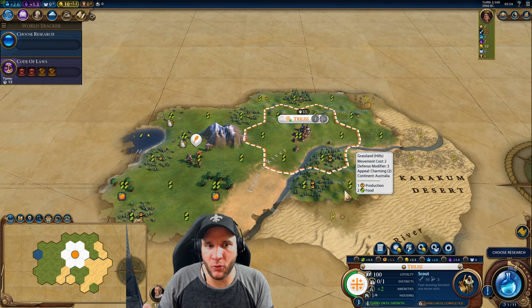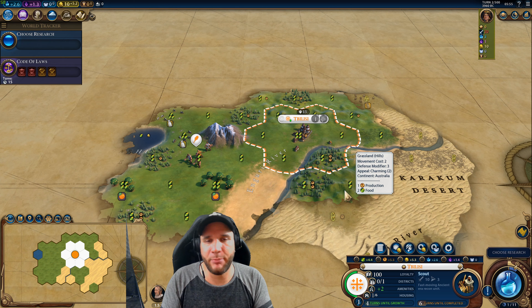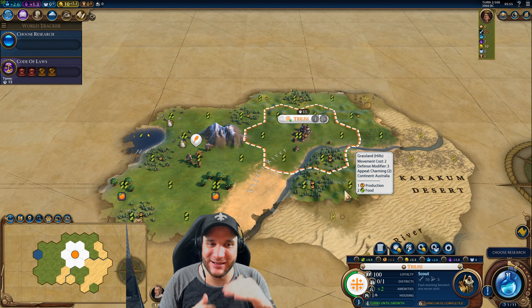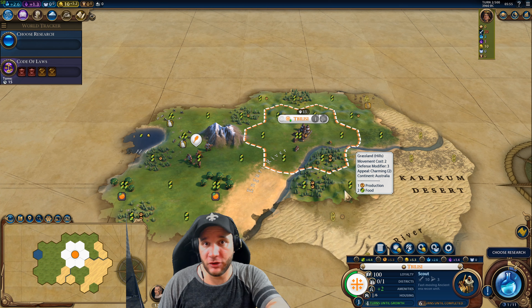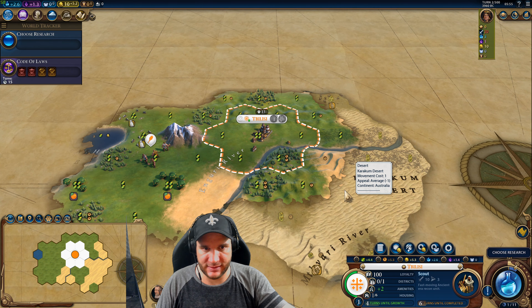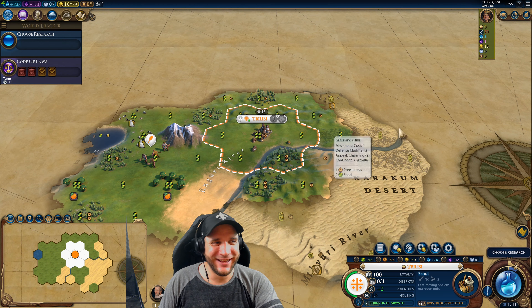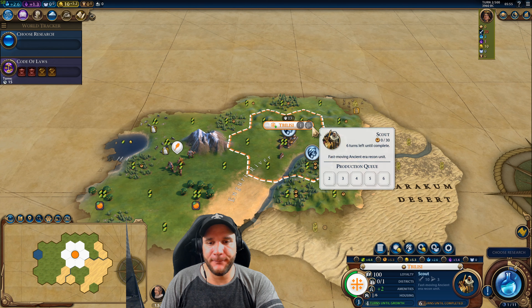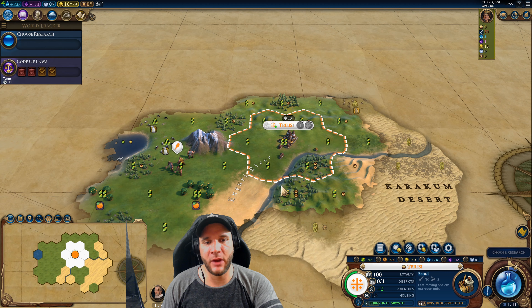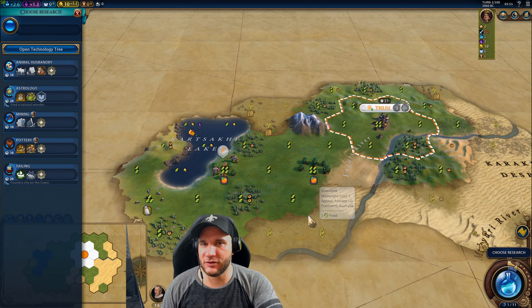I'm going to play these next two games how I would normally play them — not stupid greedy, just normally greedy. There's only going to be one more game after this. I'm still going to start with religion like I do every game, and we're not restarting regardless of the spawn. I'll be playing exactly how I normally open, always going for religion and staying true to that.